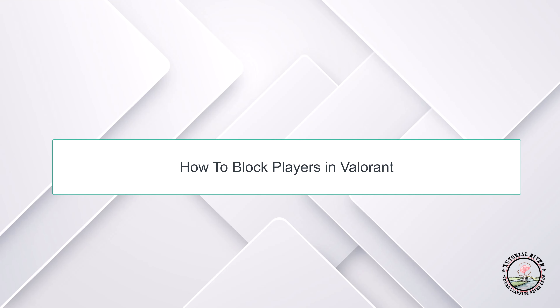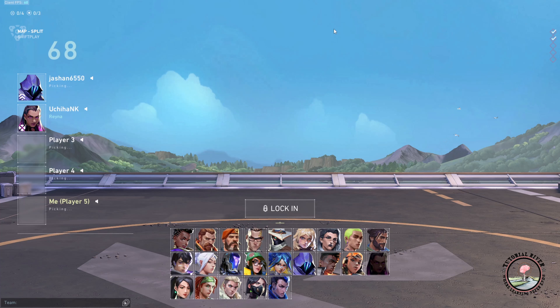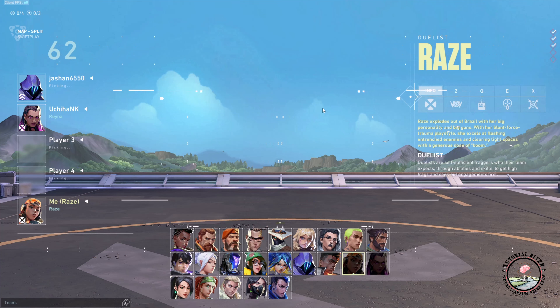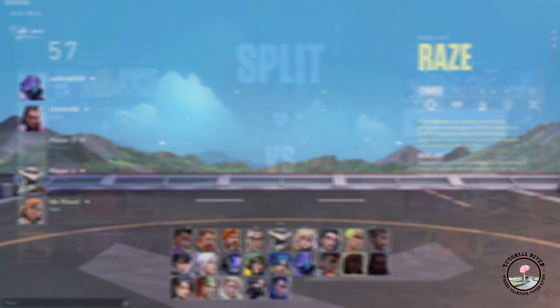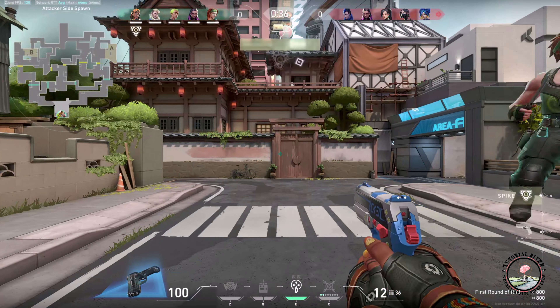Hello guys, welcome to our channel Tutorial River. In this video we will learn how to block players in Valorant. In order to block a player, first we have to get into a match — just select an agent and get into the game.